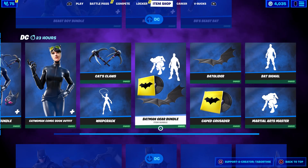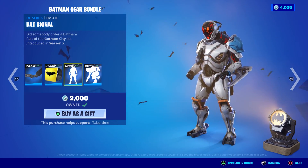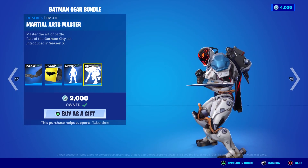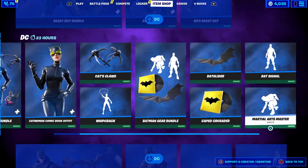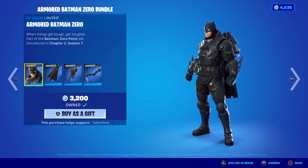We've got the Batman Gear Bundle — comes with the music pack, which is one of my favorite music packs, the Cape Crusader. The bat signal emote is amazing. Martial Arts Master — I don't remember that one, not sure what it has to do with Batman. The bat glider is just okay.